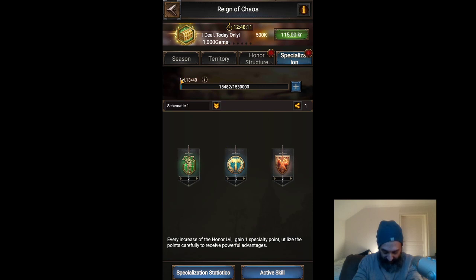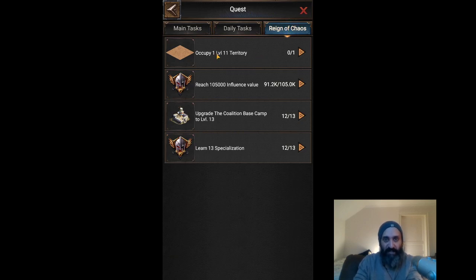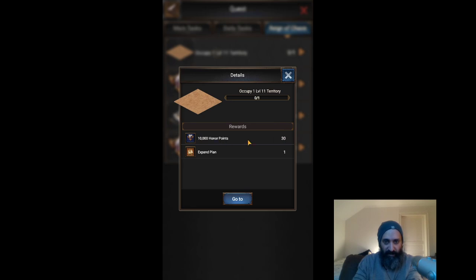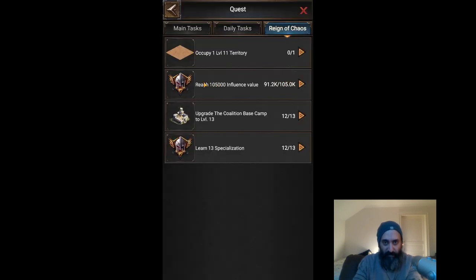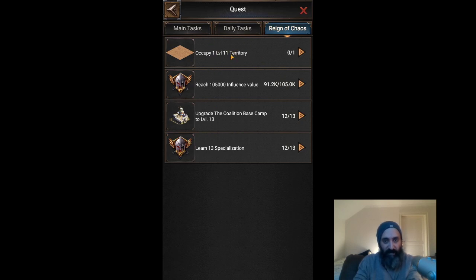Another way is to complete any of the Reign of Chaos tasks. From the castle view screen, in the bottom left, you have your main task, daily task, and Reign of Chaos task. For example: taking a level 11 tile will give me 300,000 honor points, increasing my influence level gives 250,000, upgrading my camp gives 40,000, and learning a specialization gives 8,000 points. Occupying higher-level tiles and increasing your influence level are directly linked and give the most honor — so focus on those massively at the start of any Reign of Chaos season.